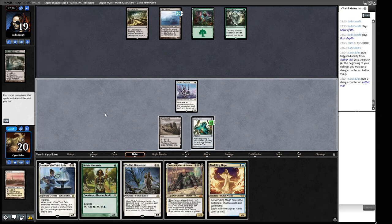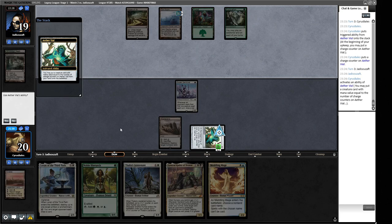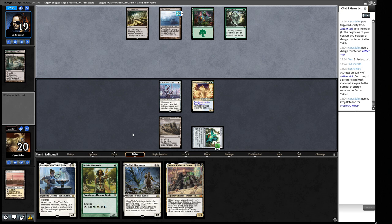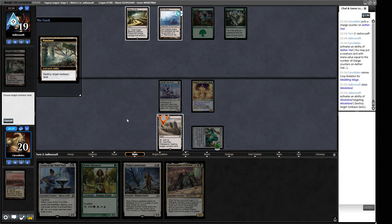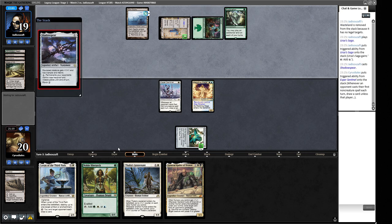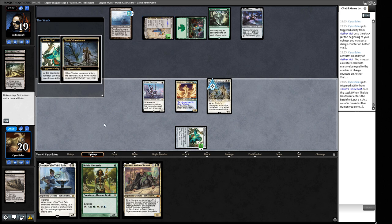A Meddling Mage appears — they're going to get rid of it. We pass, then decide to use Vial to put in Meddling Mage naming Crop Rotation to stop them assembling the combo. We still have a Wasteland. They Wasteland our Wasteland in response. An Urza's Saga resolves — that's clearly their prize. They're going to pay for Meddling Mage. We consider ticking up to three to put in Loran of the Third Path and blow up the Urza's Saga, but we go for high damage instead.